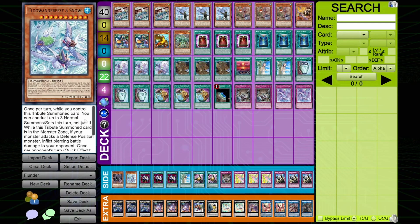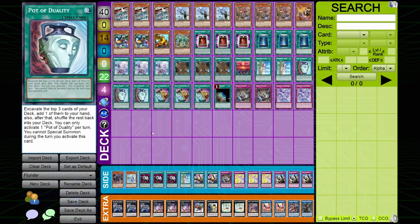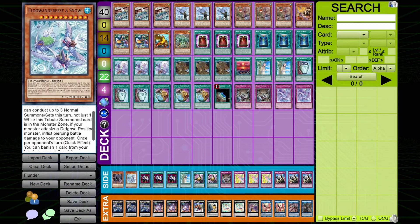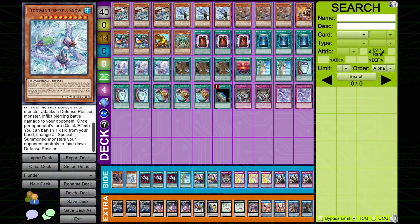I also just realized this is a soft once per turn — so you can probably do a line where you go Eaglen, tribute for Mpen, then go to Stratos, banish it, Toucan gets it back, summon it again, and then you can do it again on your opponent's turn. That's actually crazy! Reading cards like this and finding niche interactions is really cool. I think this card actually has a place in this deck, especially going first against Kashtira.